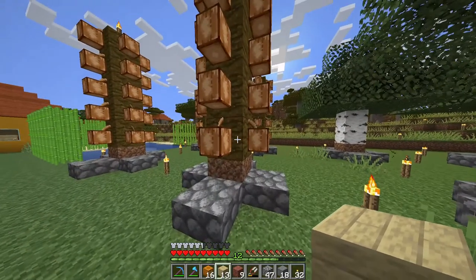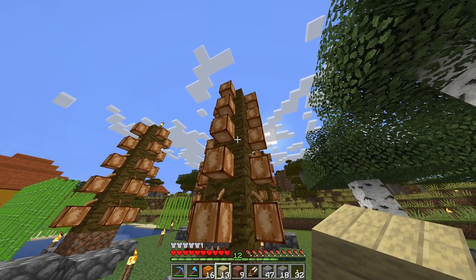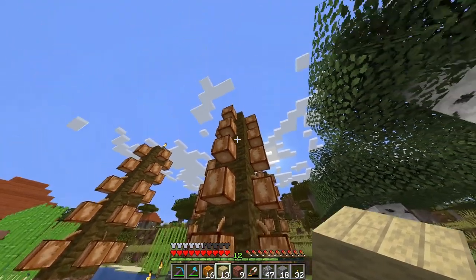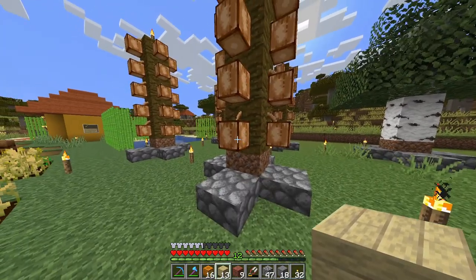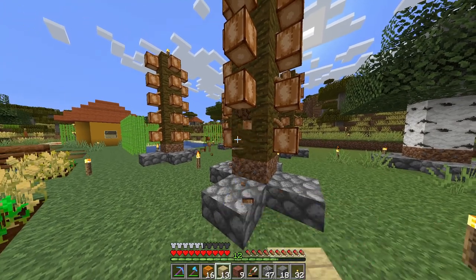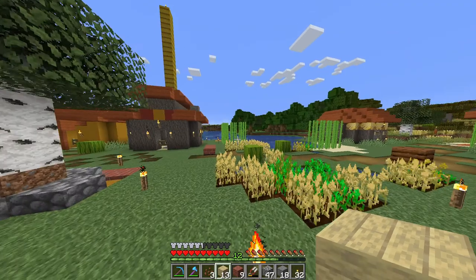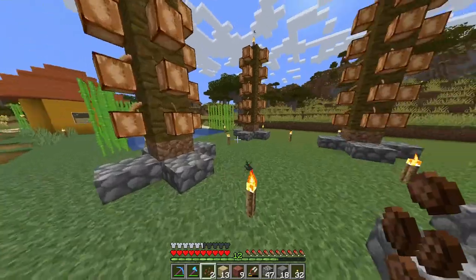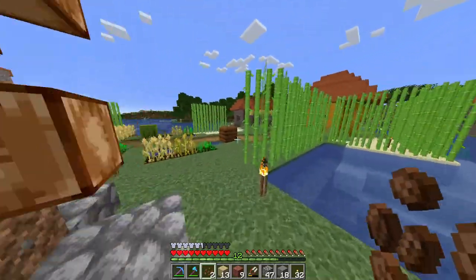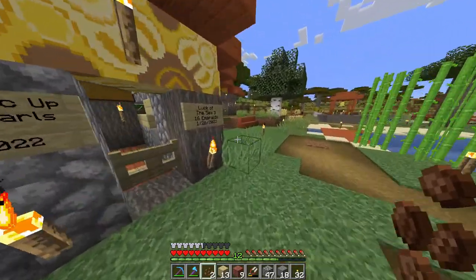The other thing is cocoa beans. I found some jungle logs and stacked them up since I didn't get a jungle sapling. I found some cocoa beans, and these duplicate extremely fast — when you break one I got three cocoa beans. You just right-click to stick them to the tree, they'll grow up, and you've got cocoa beans.